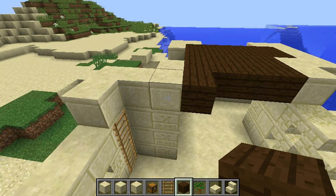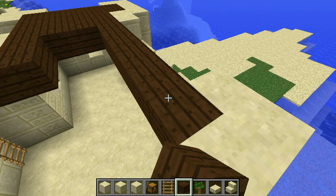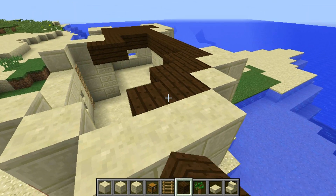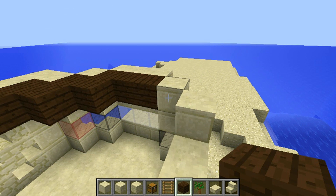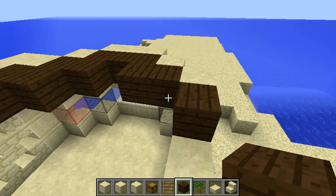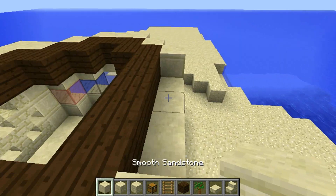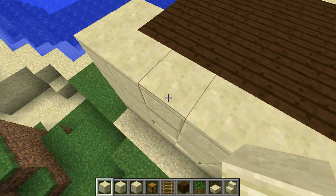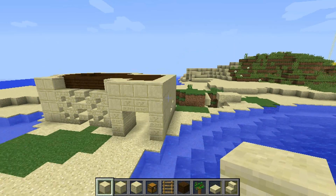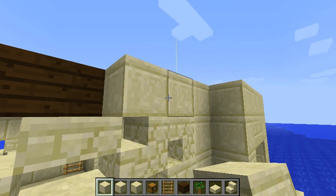Let's plop you there. Now let's lay down some smooth stone. The big $200 question: do I outline this smooth stone or use sandstone?